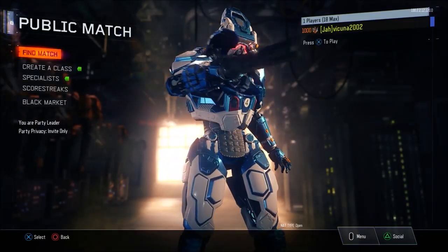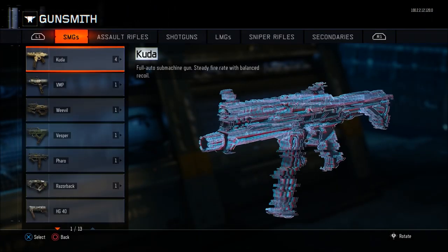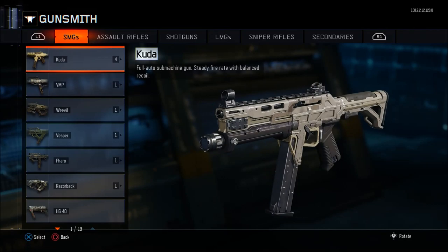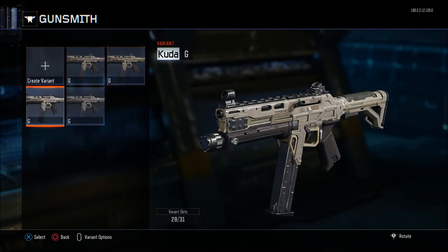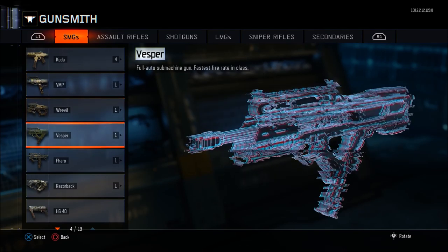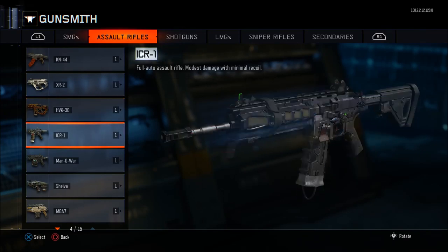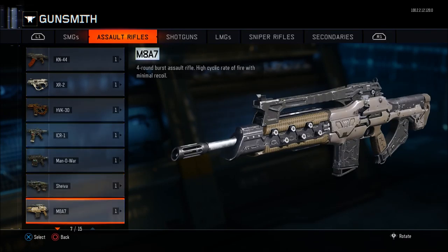First, go onto the account that you want to get the DLC weapon on. I'm going to be doing this on my main account. Go into the gunsmith and make a couple of custom variants — make a variant for each SMG and each AR. You don't have to do it for every single one, just the base guns, but you want to do the same thing for your dummy account as well.